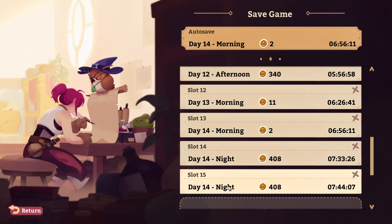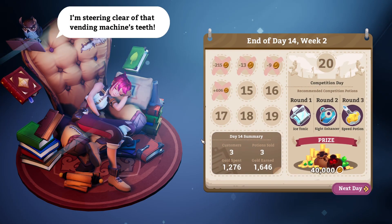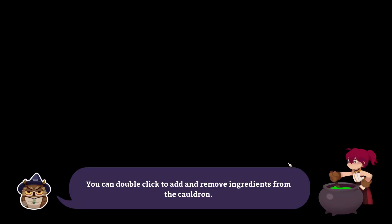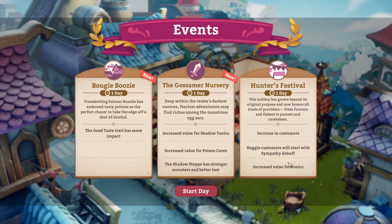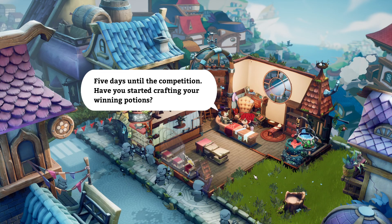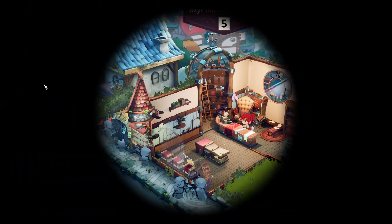All right, I'm gonna save first. End day — then send off first commission. I like that I gave myself a step-by-step instruction thing here. Day 15. I think we're gonna have a lot of money. Good taste trade has more impacts — shadow tonics, poison cures, shadow step. Increase in customers, customers start off with sympathy, increased value for tonics. All right, let's bottle these.